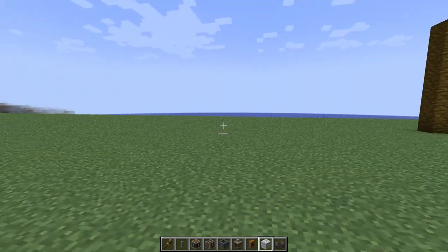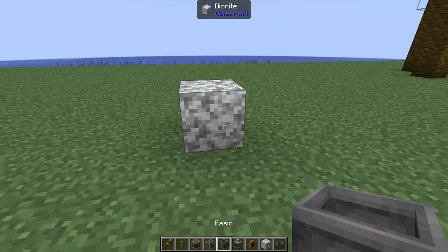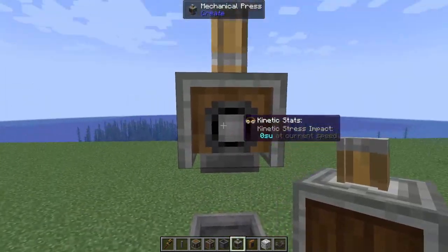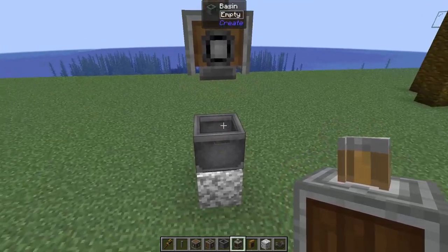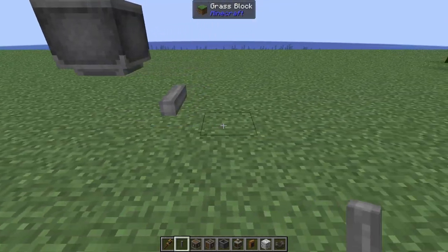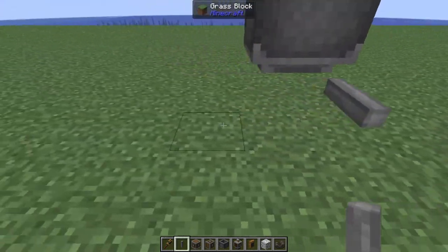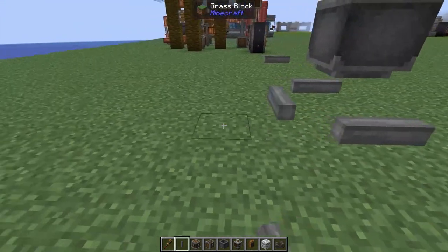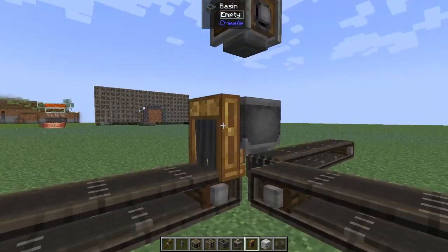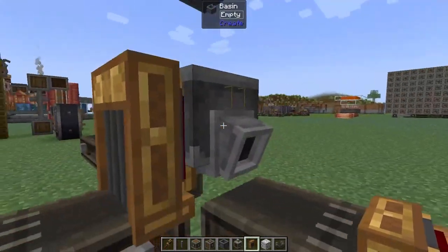So why don't we actually start today's build? We're going to need to place down a temporary block, and on there we're going to pop on a basin. Then on top of that basin we need a mechanical press — this is where all of our Blaze Cake bases are actually going to get made. Then in three directions we're going to need to put down a belt: one off to the right, one off to the left, and one out the back. Let's go ahead and hook those up with some belts, and then at the end of the belts we're just going to add in some funnels.